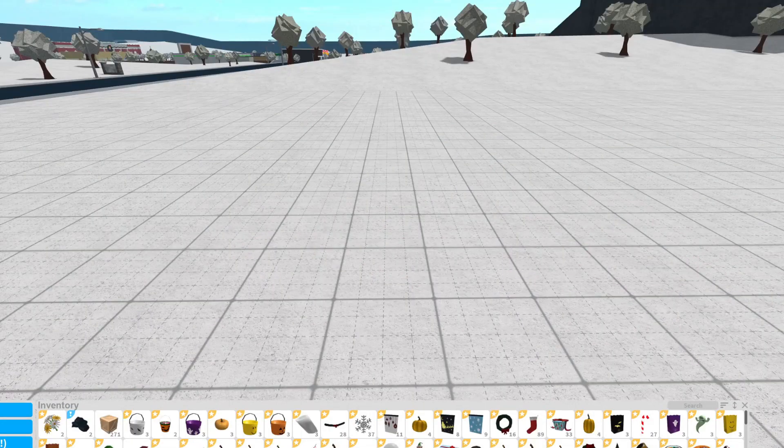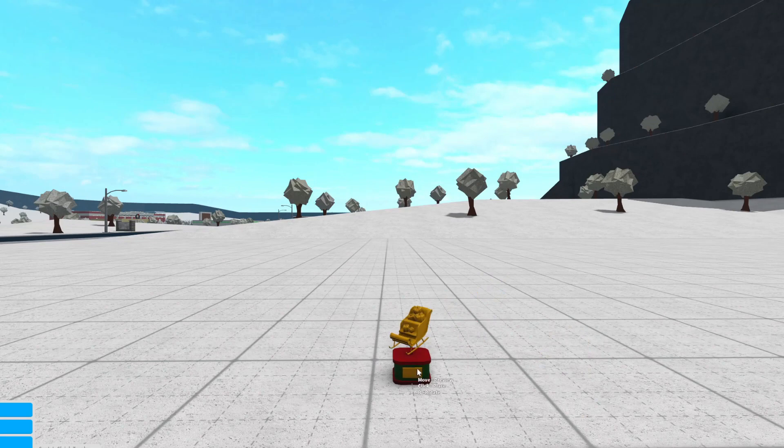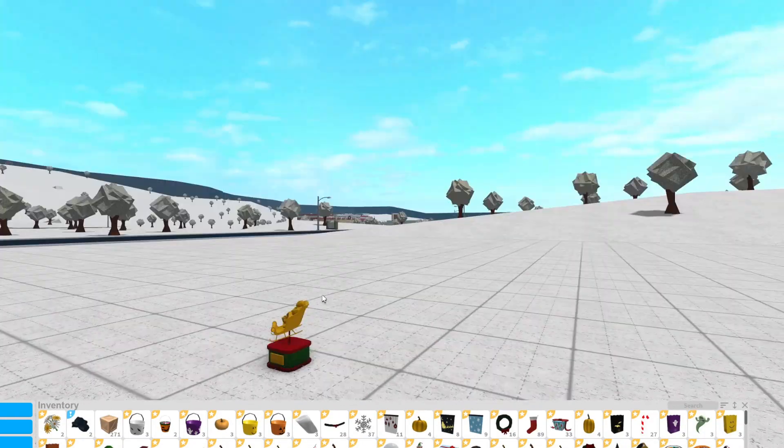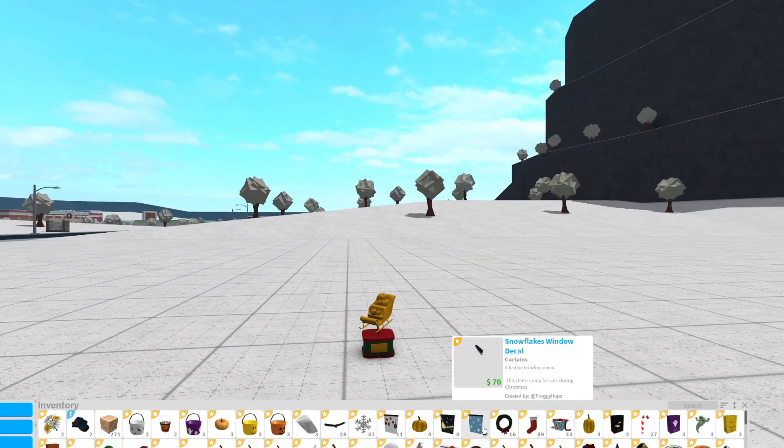I'm back home and in build mode now that I've collected the trophy. Go over to your inventory and then click search. Then you can type in Santa and you'll be able to see the Santa's sleigh trophy. In the description, it has question marks and three dots — it puts up your environment somehow and also your quality. I'll click on the trophy and place it. It's pretty much just Santa's sleigh with a little Santa sleigh on it. It's pretty cool — I like the detail that they added to the trophy.